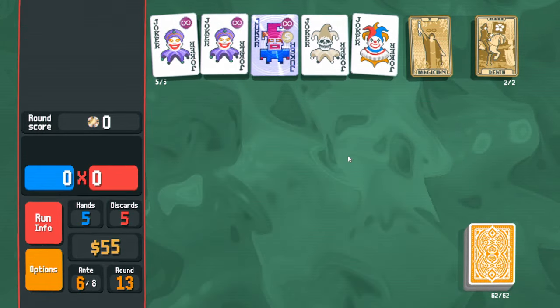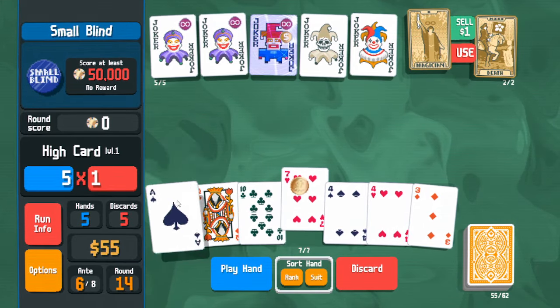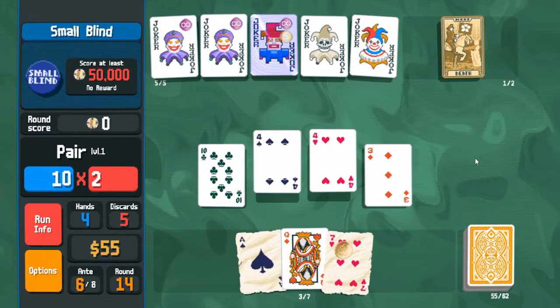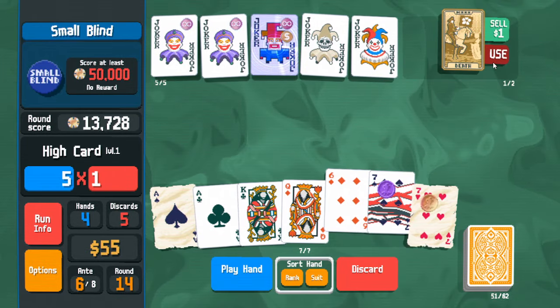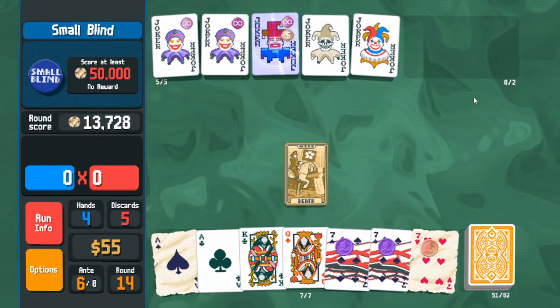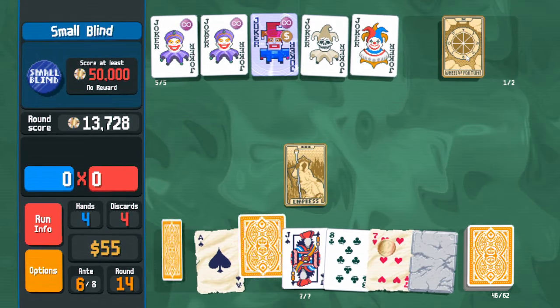Next: we have a lucky card and a card converter so we're gonna use those. Still attempt to play random trash. Convert here — take good discards, enhance these to mult cards.